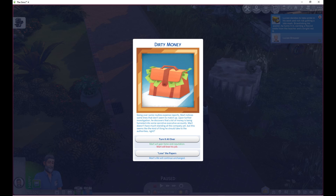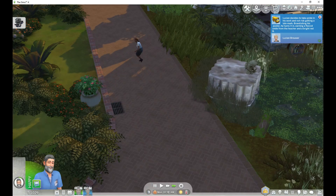Going over some routine expense reports, Mart notices some lines that don't seem to match up. Upon further investigation, he discovers that a lot of money is being funneled out into secretive executive accounts. Mart doesn't have much standing at the company yet, but this seems like something he should take to the authorities. If he turns it over he'll lose his job — so we're going to lose the papers because we need the job more.